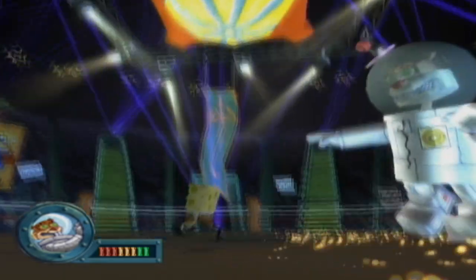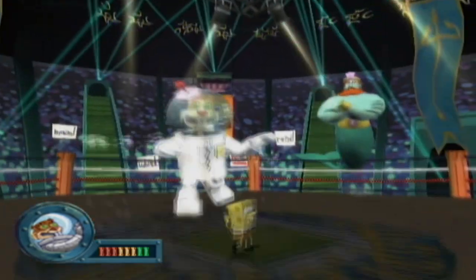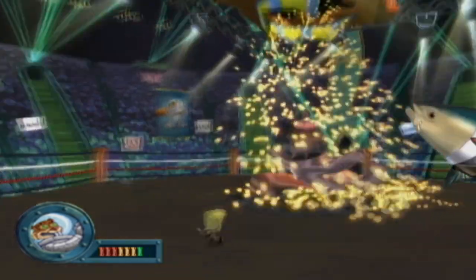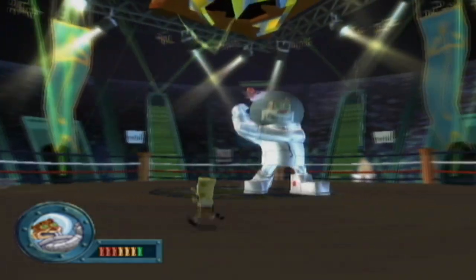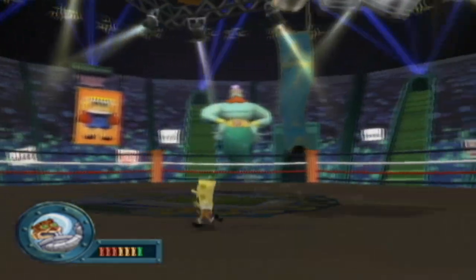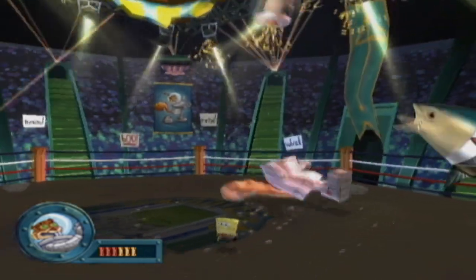I don't mean to talk over the fish announcer, but there is a bit to explain. This fight is broken into three phases. Each phase, you must do three points of damage to Robo Sandy. This first phase is very simple — she will do an elbow drop to send out a shockwave; just jump over that and you will avoid damage. She will then do a Mario-style butt stomp, at which point you can do a bubble bounce to send her head into the rafters.